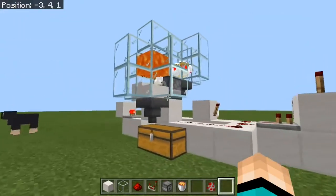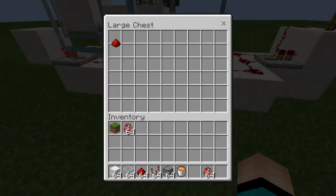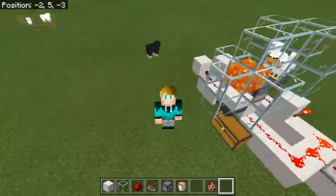Look, there we go — we already have one baby chicken, and when it grows up it'll be hit by that lava and it should die, and all the cooked chicken will end up in this chest. So that was just my simple tutorial about the chicken cooker. Hope you enjoyed, and I will see you in the next one. Bye!